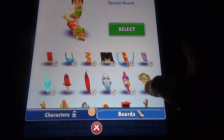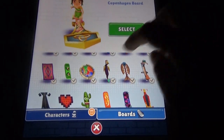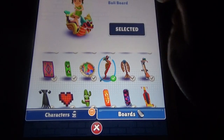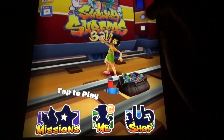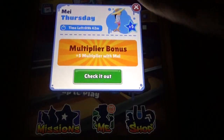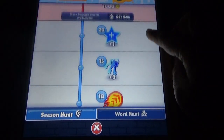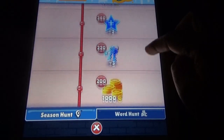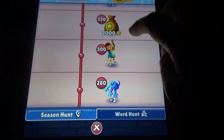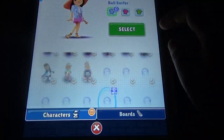This is the dragon boat. There's a daily special available, and one more special thing: if you want the character, you need to collect 300 tokens to unlock her. Let's see the character here.